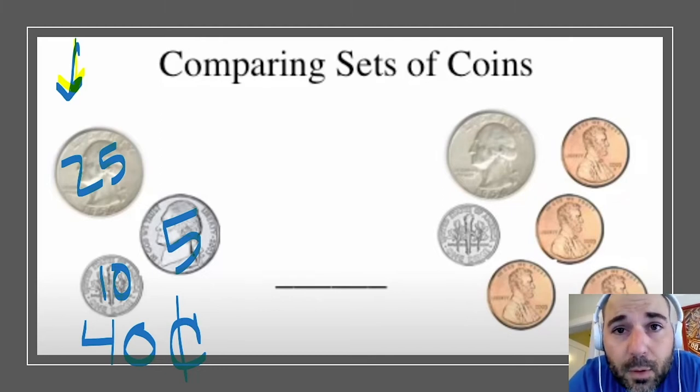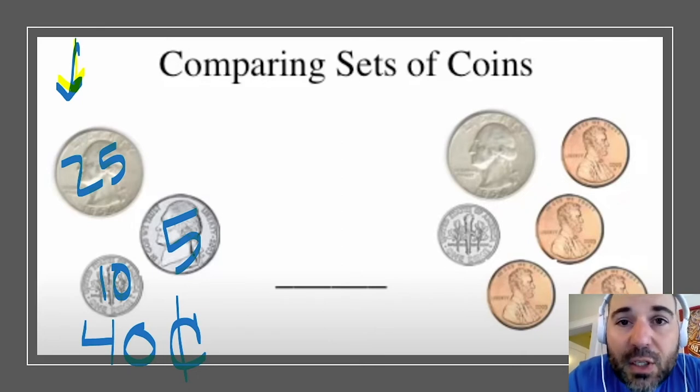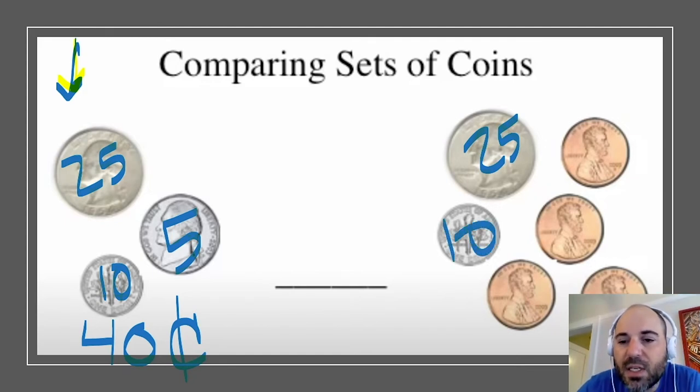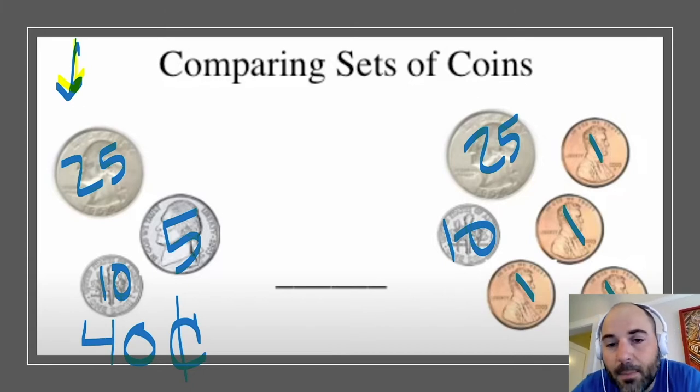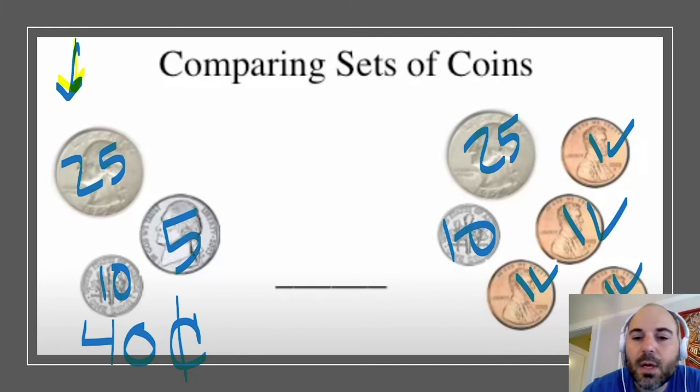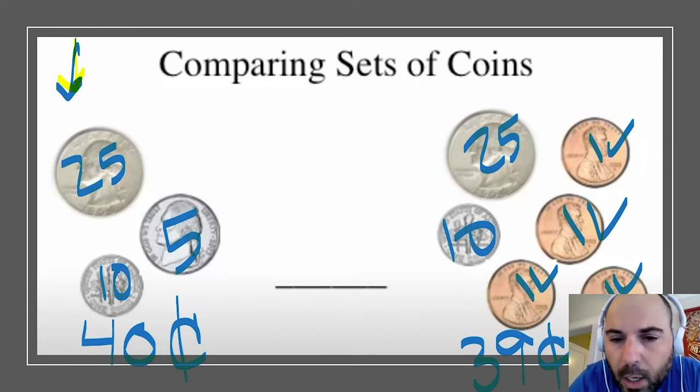Now let's look at the other group. I'll write the value of each coin: the quarter is worth 25 and the dime is worth 10. Then I count the pennies: 1, 2, 3, 4 pennies. I'll start with 25, add 10 — that's 35 — then add the pennies: 36, 37, 38, 39. So on this side we have 39 cents.